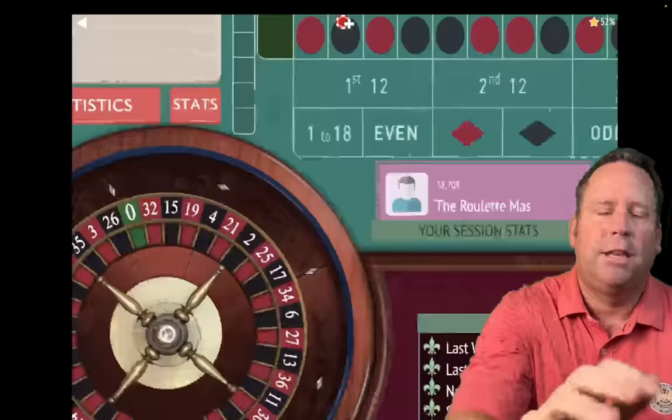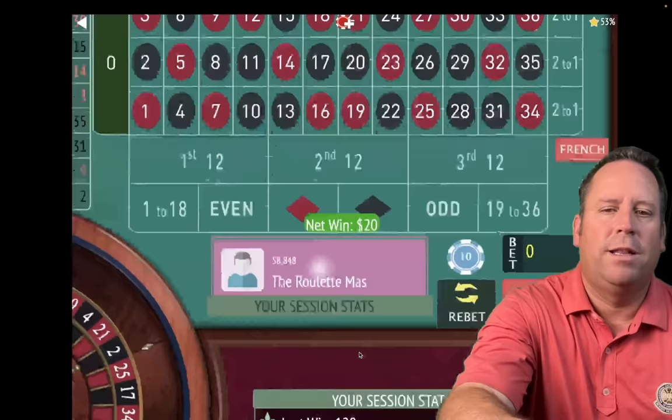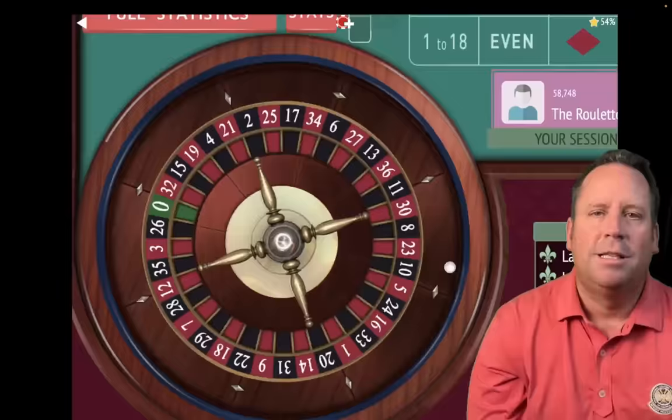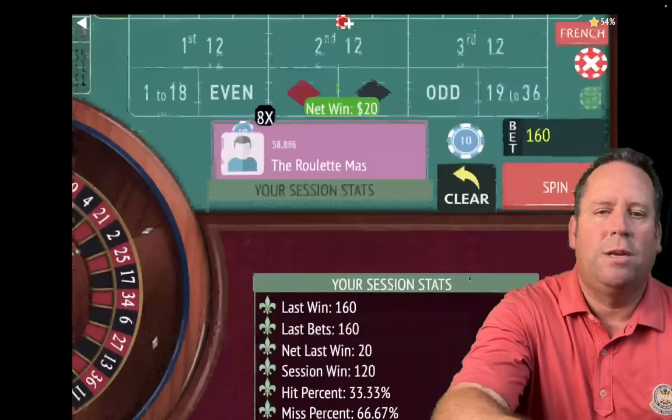You can take a few losses and just have your losses and wins cancel each other out a little bit and build up a lot of comp credit. There's another win — we're up $80 already with Romanovsky. It's a $160 total bet: $60, $60, $20, and $20. All that really matters is that you have one-third of your bet on those corners. That's another $20 win, so we're up $100 already. Let's re-bet and spin — that's a 3 red, another $20 win. We're up $120.